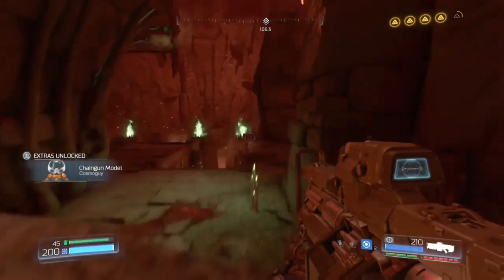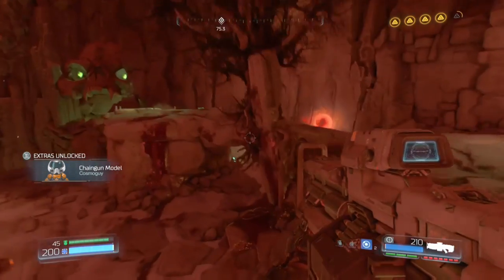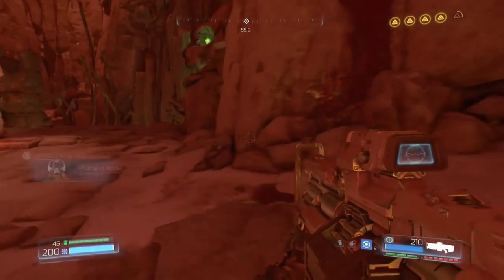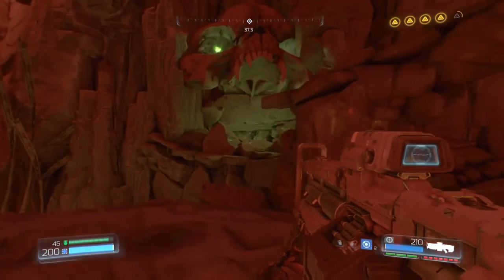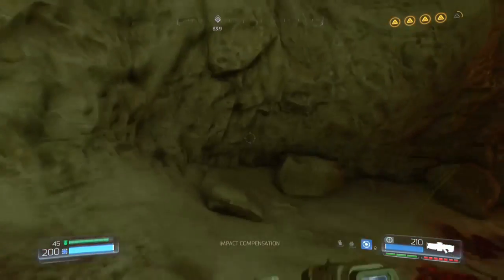From there, go into the skull with the glowing green eyes. Follow it down just a short distance to find another switch for a secret area. Turn around, and to the right you can find the area that the switch reveals.